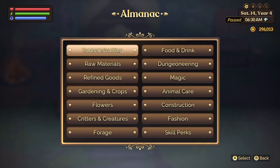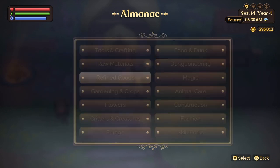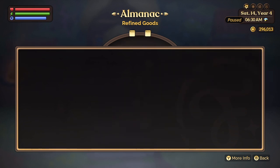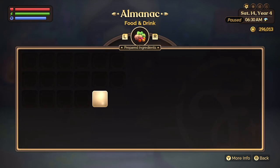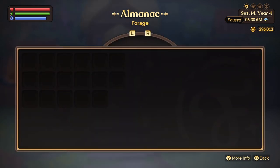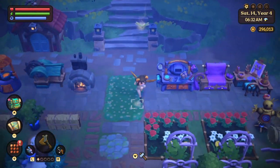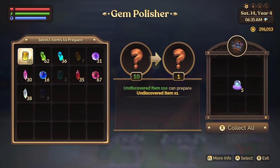I play on the Switch and apparently this fix has already been pushed out for Steam and Epic Store players, just not for the Switch yet. So if you take a look, everything in my almanac is basically empty. All the progress that I've made, it's not showing here — it's all just a bunch of blankness. And then when you try to go and craft something, like here I'm going to go to my gem polisher, it all says that everything is undiscovered. All of the items are undiscovered.